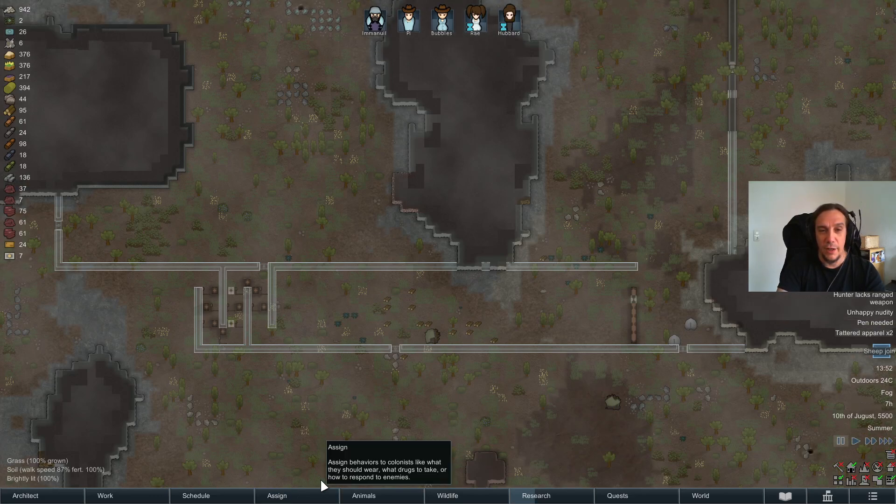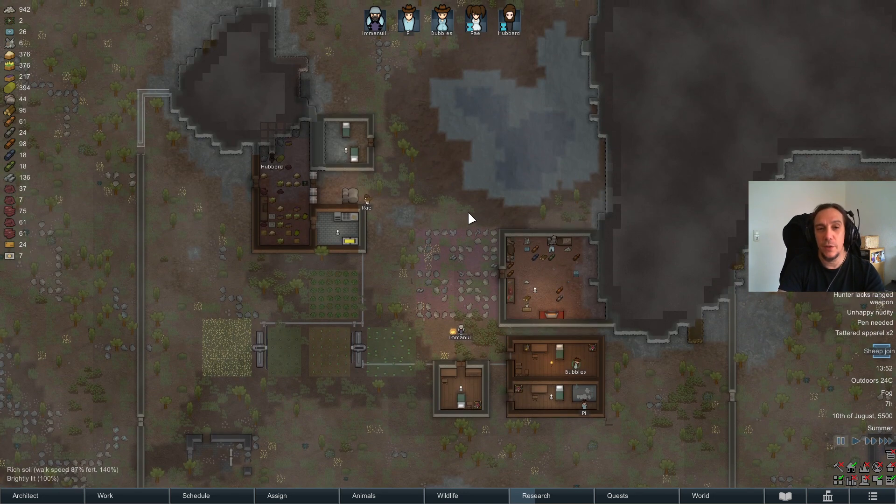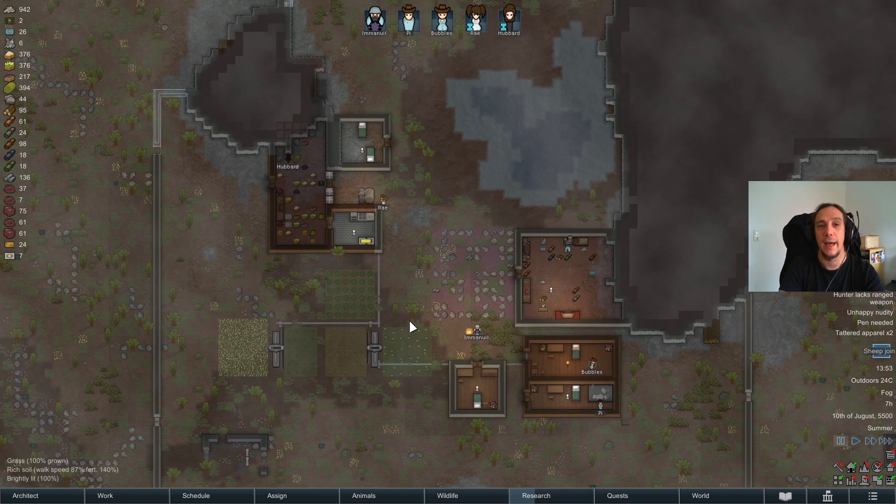Hi there friends and welcome back to my tutorial series for RimWorld. I'm Icon and this is episode 9, and today we're going to talk about animals.